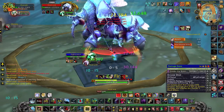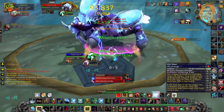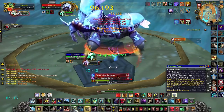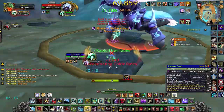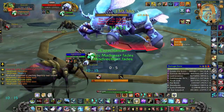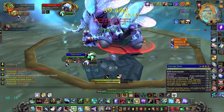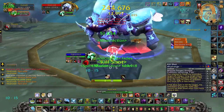Spirit Bond will heal you more than the Leeching Swarm will damage you. However, the DOT will sometimes do too much damage for you to survive, so you must keep an eye on your health, and if you're about to die, you have to heal yourself. But really try to keep healing at a minimum without dying.